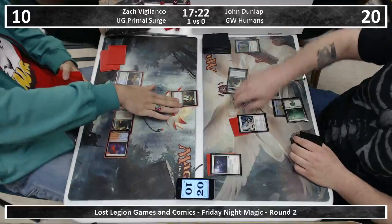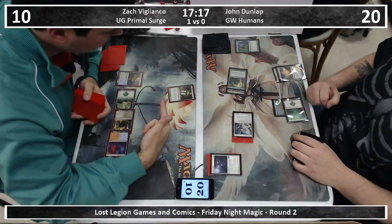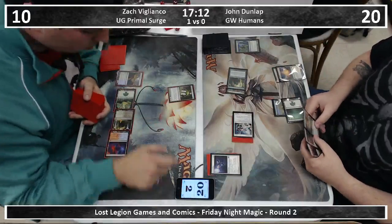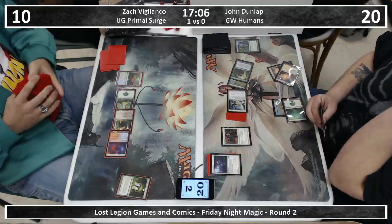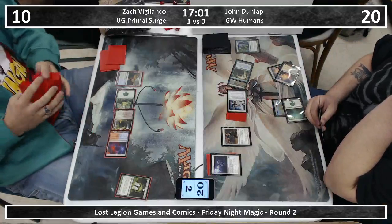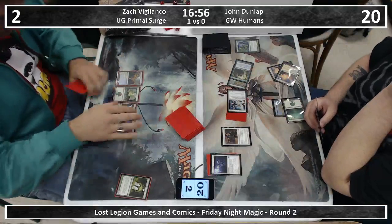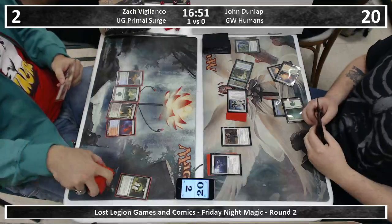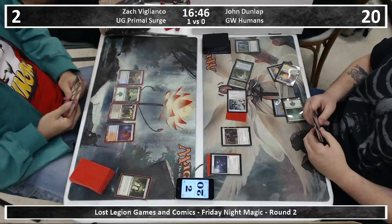We see the red Guildgate come in. He should block the Fiend Hunter because it can't kill it, right? It's 1/3. Save your defender. Things are looking very depressing — a few weeks ago we had a Deadeye Navigator combo deck on and it did nothing because of just bad draws, and it was so sad.